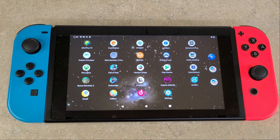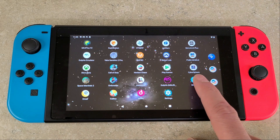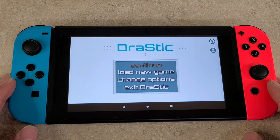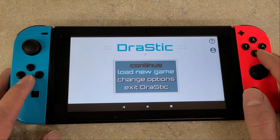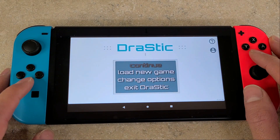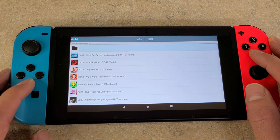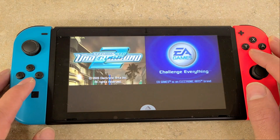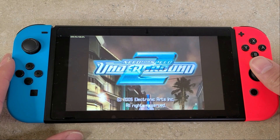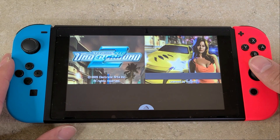Before we get into the gameplay, if you enjoy the video, don't forget to hit the like and subscribe button so you don't miss out on any of this emulation goodness. One other thing I wanted to mention: when you load the Drastic emulator, you'll notice that all the gameplay shown has both screens on the display. You can play with it, rotate them, and do it pretty much however you like. I left it like this so everybody could see both screens, but you can switch to just the one primary or top screen if you prefer. Just an FYI. Now let's get into some DS emulation.